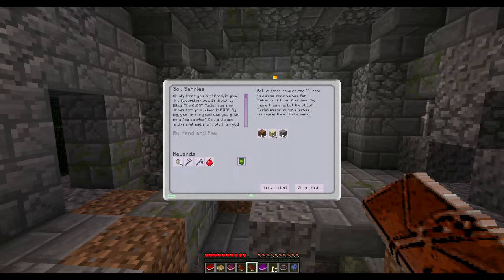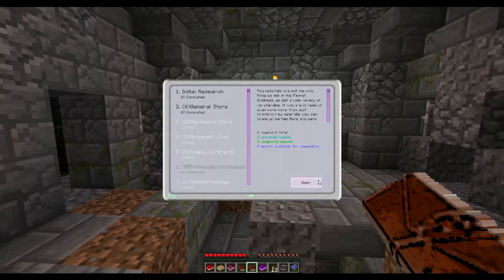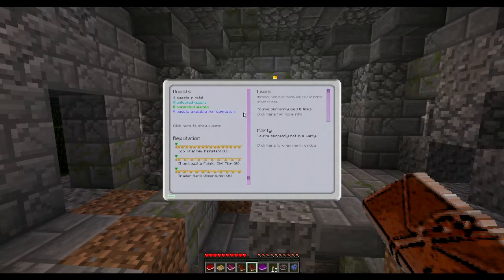Soil Sample quest: 'Oh there you are, good — it is good! I'm a biologist, Fitzy. The quest tablet scanner shows your place is big, big, big — yes, this is good! Can you grab me a few samples of dirt and sand and gravel and stuff? You can use your mitts to gather the basic stuff to start with.' They'll give us a silver coin, a field hatchet, a field pickaxe, and an apple. We need one of each. General Store and Production Contracts aren't available yet. All these are locked already.